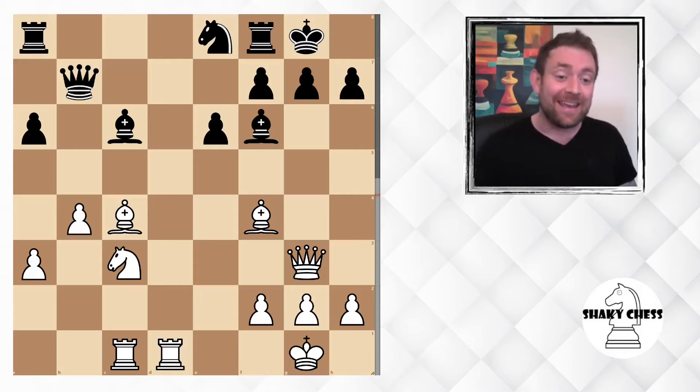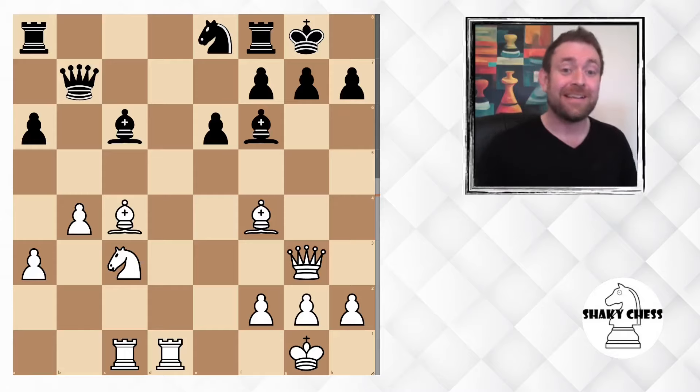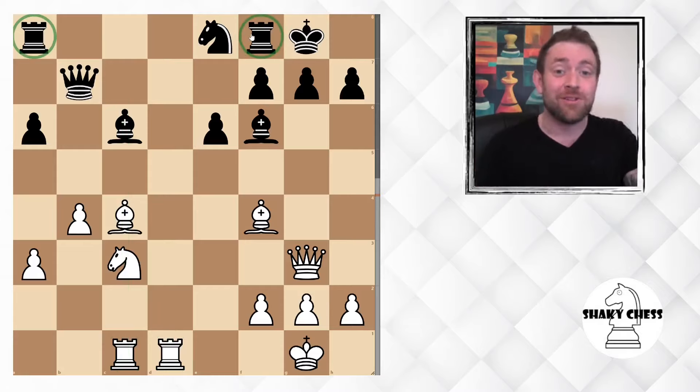Now, we're going to start by looking at a game between Chuchelov and Georgiakev - I feel I said that wrong. It is black to move, but let's have a little look at the position and compare it. You can clearly see white is in the better position here. They have both of their rooks connected and on the open files, staring down like so, whereas black's rooks are just kind of at the side, not really doing too much.